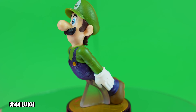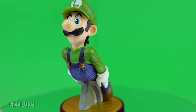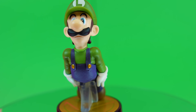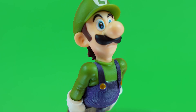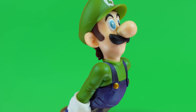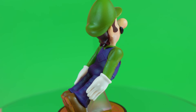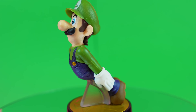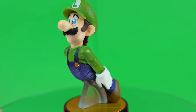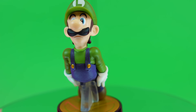Luigi in Smash amiibo form looks awesome. This is the only one of the Mario series Smash amiibo that I actually prefer the Smash counterpart to — this one just looks perfect. They absolutely nailed his sculpt and colors, and they have him in that incredibly goofy Smash Bros pose. I do wish he were set some other way because the translucent plastic being so front and center is a little distracting, but he still does look great. Fun fact — he was my main in the original Smash 64. I just love that his overalls were purple for some reason.